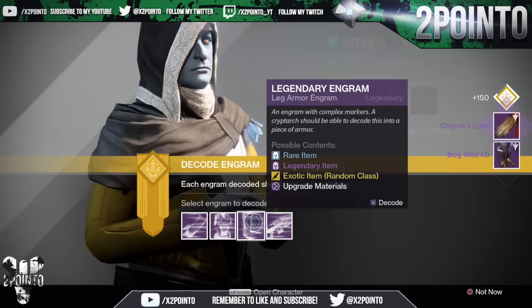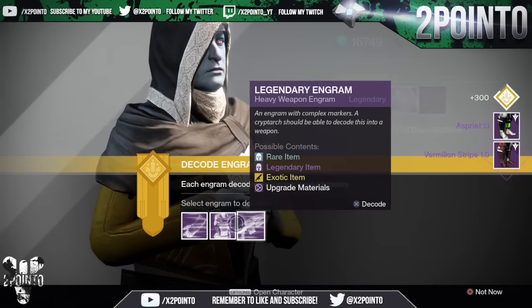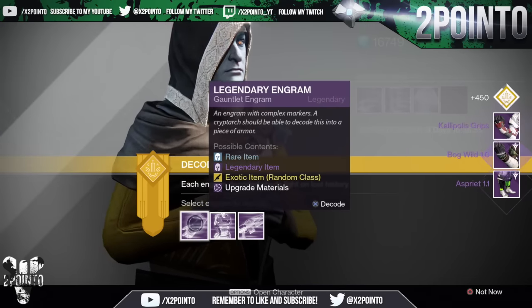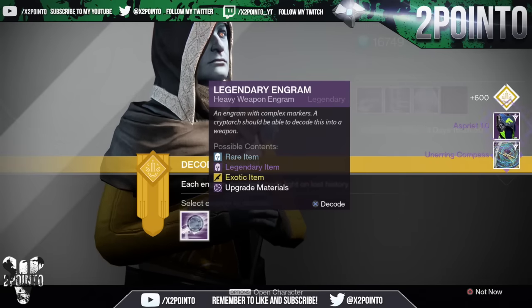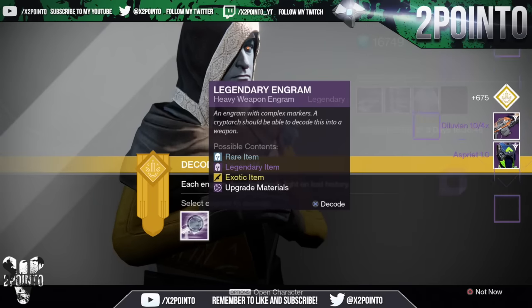A Coyote's Lock Artifact, Vermilion Stripe 1.0, and then Aspiroid 1.1. We'll go to the Gauntlets — Bog Wild 1.0, Kaliopalos Grips, a Nearing Compass as the Artifact, the chest piece Aspiroid 1.0. And then we have 2 heavy weapon engrams.